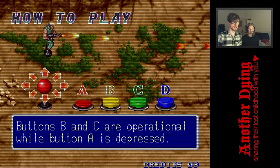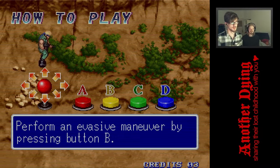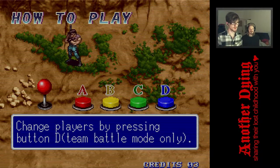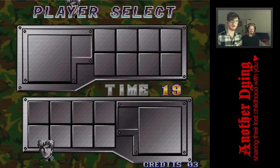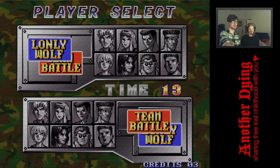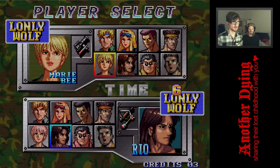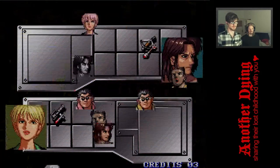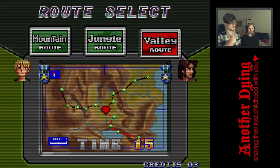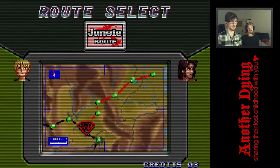Perform an invasive maneuver by pressing button B. Grenades. Lonely Wolf, team battle mode. I think with team battle you pick multiple characters. I'm going to pick her — she has a rocket launcher. That other one has a bow and arrow, or maybe a crossbow. Three different paths for replayability. Jungle, mountain, or valley? Let's pick jungle.